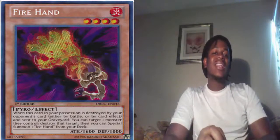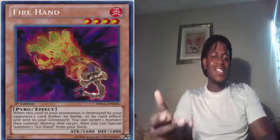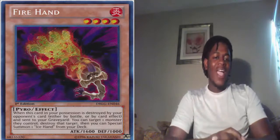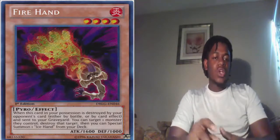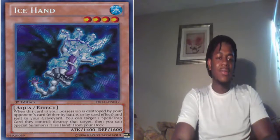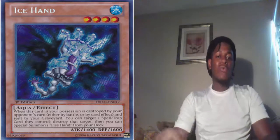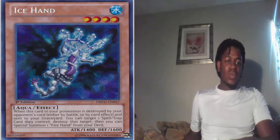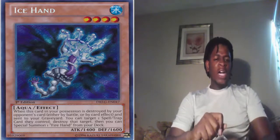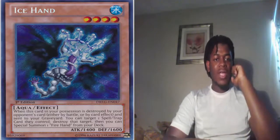Let's start off by reading Fire Hand. Fire Hand is a level 4, obviously a Fire-type Pyro monster with 1600 attack and 1000 defense. Its effect reads: when this card in your possession is destroyed by your opponent's card either by battle or by card effect and sent to your graveyard, you can target one monster they control and destroy that target, then you can special summon one Ice Hand from your deck. Ice Hand is Aqua/Water, level 4, 1400 attack, 1600 defense. Its effect reads: when destroyed by your opponent's card either by battle or card effect and sent to your graveyard, you can target one spell or trap card they control, destroy that target, then special summon one Fire Hand from your deck.